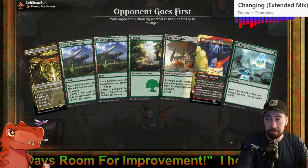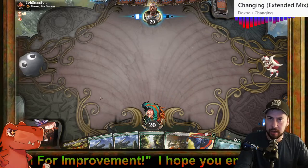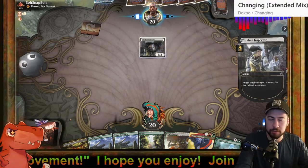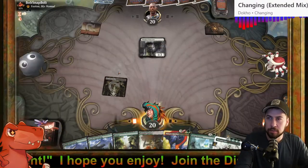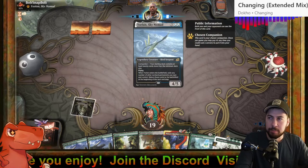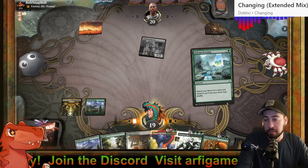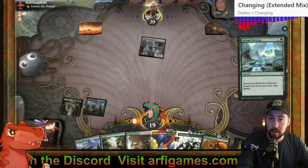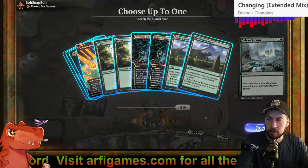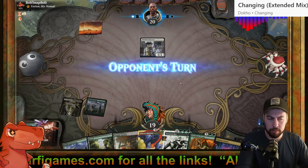Lovely hand — pretty much perfect, a little heavy on lands but I'll take it. Okay, Boros — maybe Boros Convoke or mono-white something. We'll go Sylvan Scrying at the very least; this opponent doesn't have any counterspells at the moment, very good. I'd imagine they don't have too much land destruction.